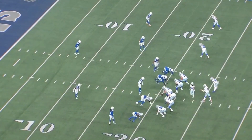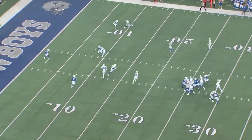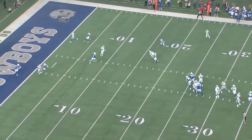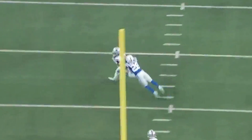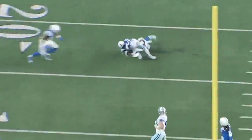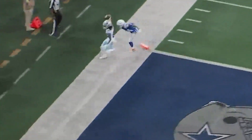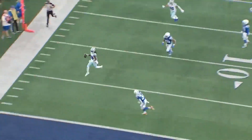On to the Colts, where Dak threw three touchdowns. There's motion to the left with CeeDee Lamb, who features pretty prominently. He's got a drag here — he catches the ball and does something pretty epic. The defender tackles him but gets underneath him, so Lamb has his awareness up. He runs in for the score because that defender never touched the ground. This one is going to be on his highlights his whole career — what a touchdown.